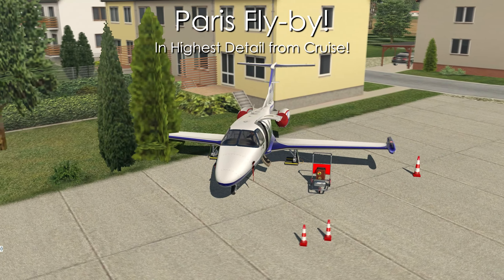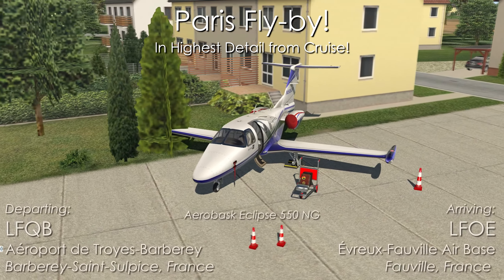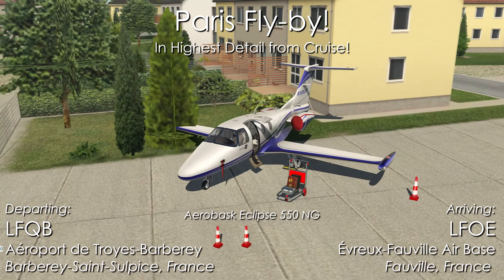Welcome back to the final arc. Today we are in France and we are going to fly over Paris in highest detail setting, just like we did for Tokyo, except we're going to be quite a bit higher — around cruise altitude, just about to come down in our little business jet, which is the Aerobask Eclipse 550 NG.